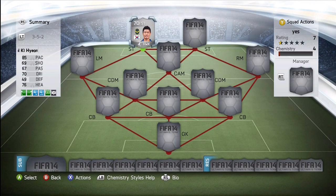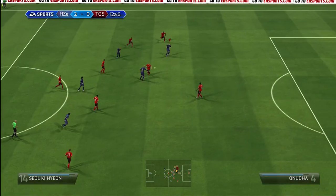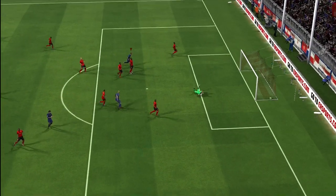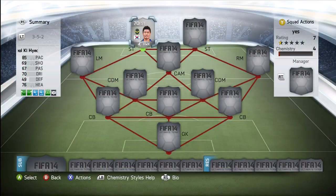Talking about this Korean fella Seol Ki Hyun — he has 85 pace, 69 shooting, 67 passing, steady dribbling and 76 heading. I decided to put the Hawk chemistry style on him because that improves his pace, shooting and heading, and with that chemistry style he is the best silver striker in the game in my opinion.